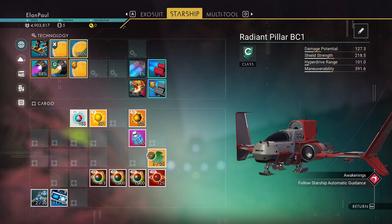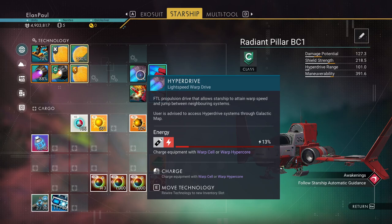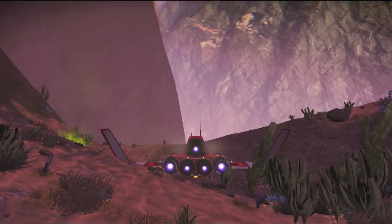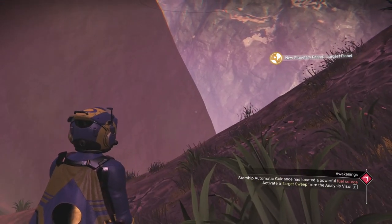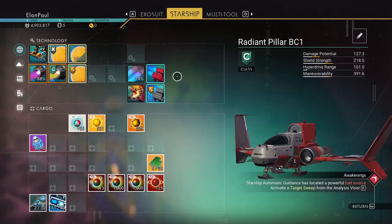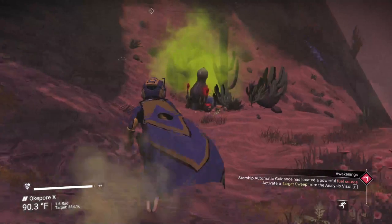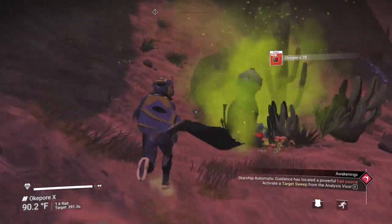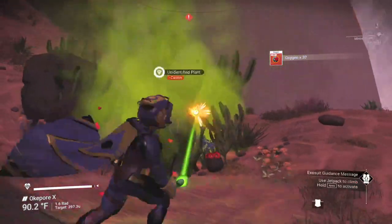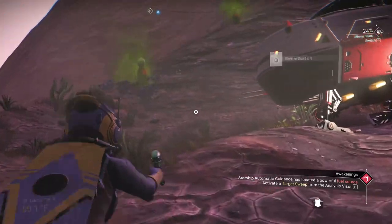We're going to move some stuff around. Got some launch fuel, we're about 70% right now. Our hyperdrive could use a boost — I doubt we can go to another system from here unless we get more fuel. We need oxygen too. There's another one over here — a couple of them. I'm just going to take two pods this time.